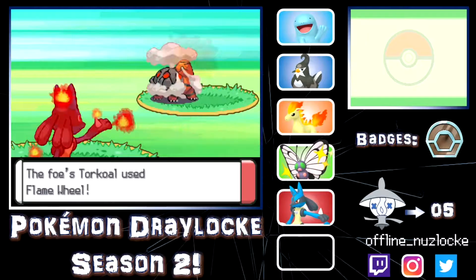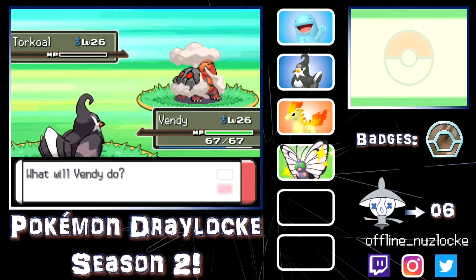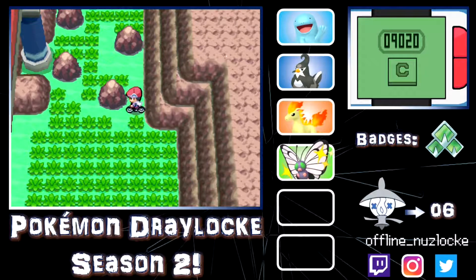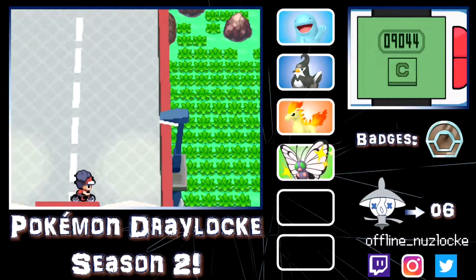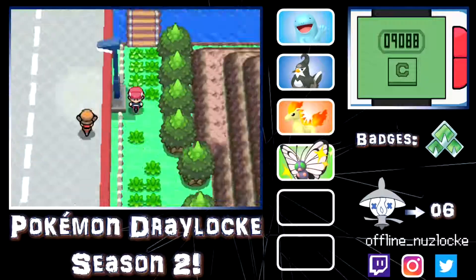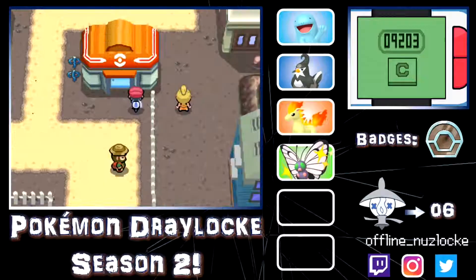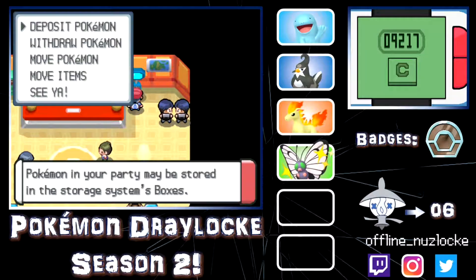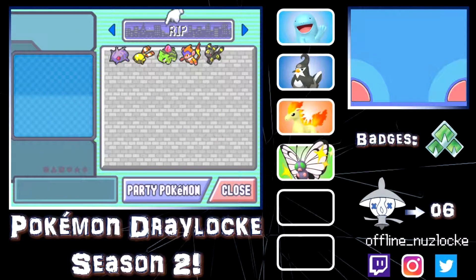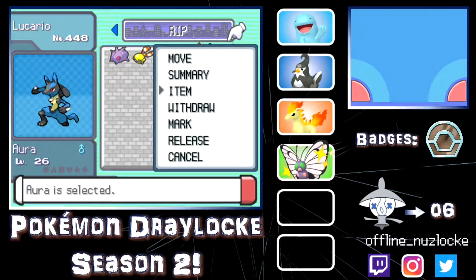That Torkoal is actually destroying the team. I check summaries and switch to Lucario to finish it off. If I lose Aura I will be upset — and yes, I am upset right now. We lost two of our Pokemon that were literally the core of the team. Luna and Aura were my favorite team members and I lost them. I know we have great backups in the PC but this just hurts. The stupid Torkoal has been a problem. I know I could have played much better but sometimes you make dumb mistakes — this is 100% on me.